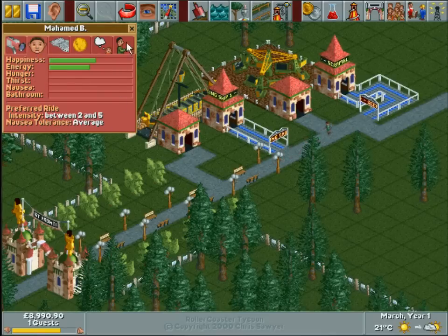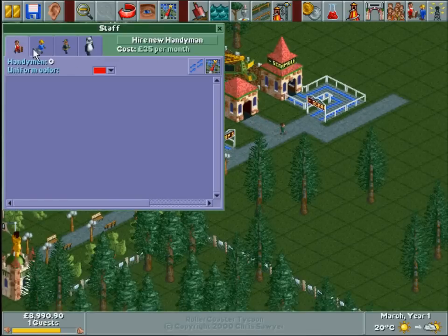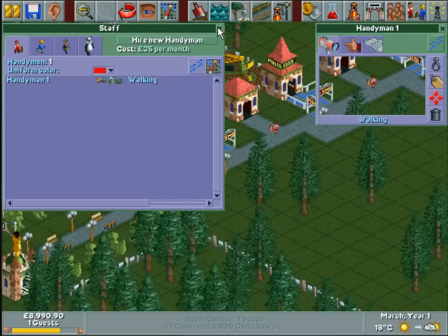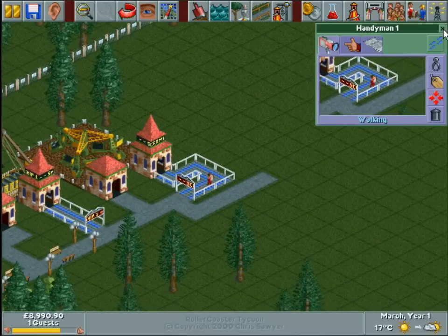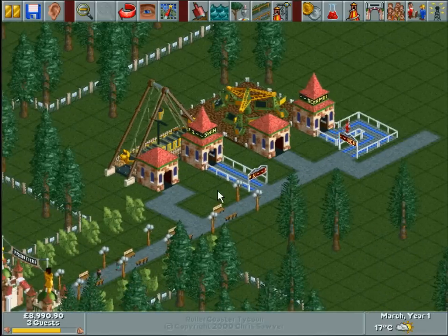He likes an intensity between two and five and has an average nausea tolerance. Now that I've got people coming in I'm going to want a handyman — plonk him there. You can either set them a path to patrol using that button, or you can just have them walk randomly. For now, because it's not a big park, you don't need to worry about that.